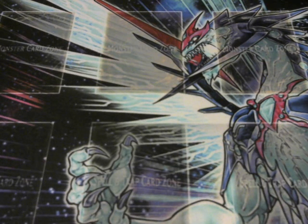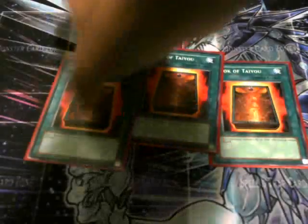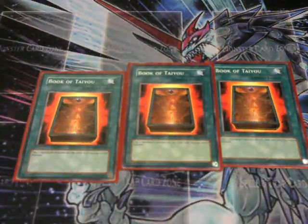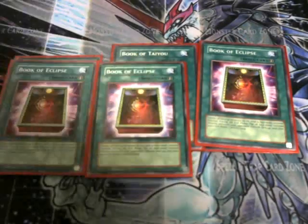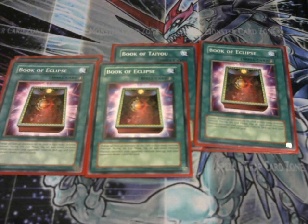We're running a huge spell lineup. Let's start things off with three Book of Taiyu. These three seem to be doing really well — three is mandatory. If you've got the Morphing Jar face down already, you can set it on the first turn, activate Book of Taiyu, flip it up, and there you go. Once that happens, you can easily chain it with Book of Eclipse — I'm running three Book of Eclipses. Since it's a quick play spell, you can easily chain it. Once it's flipped face down, you don't have to discard it; you just draw five cards.